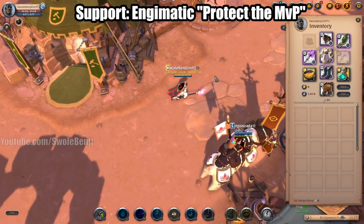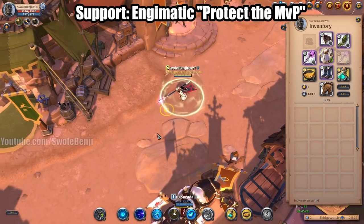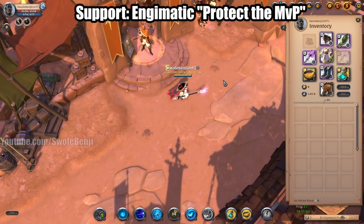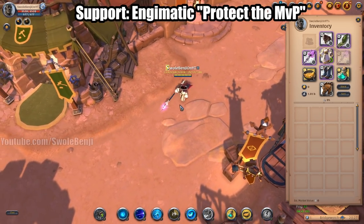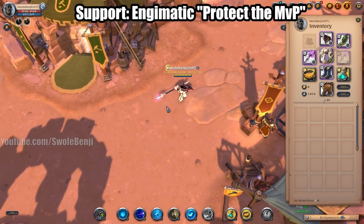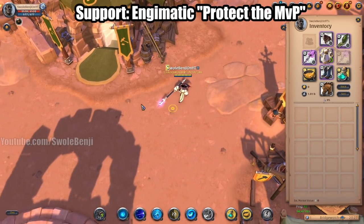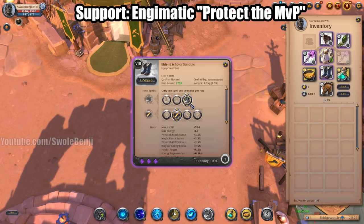The way this build works is you're going to be using a Robe of Purity. If your MVP is in danger, you use your robe, run at the enemy, bonk them away, and then shield your target. If you have one of these supports following you around you will never die — you'll have double shields, knockback, everything. This build is very mana intensive so you're going to be using a Lymhurst Cape with Scholar Sandals.